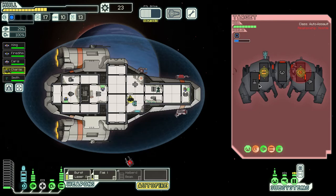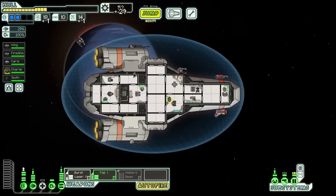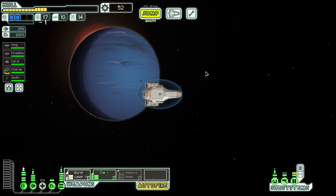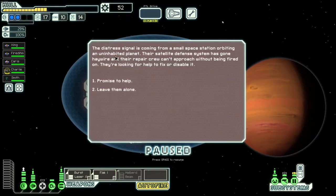We hammer into them — they can't dodge and are essentially screwed. One more laser jolt and they're down. We didn't get a double reward but it's worth a shot. Now the distress beacon: a small space station has a satellite defense system gone haywire, and the repair crew can't approach without being fired on. We promise to help.